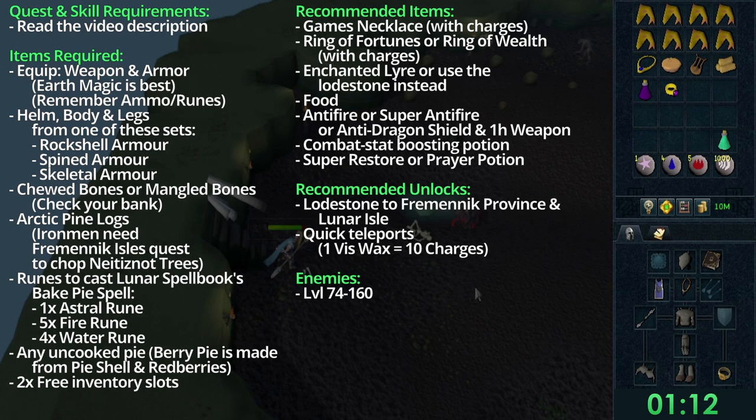I will put a link in the description or a pinned comment for iron men on how to get those armor sets. You also need chewed bones or mangled bones — check your bank first, otherwise we'll get them during the quest. You'll also need arctic pine logs; iron men need to complete the Fremennik Isles quest and chop the trees at Neitiznot.